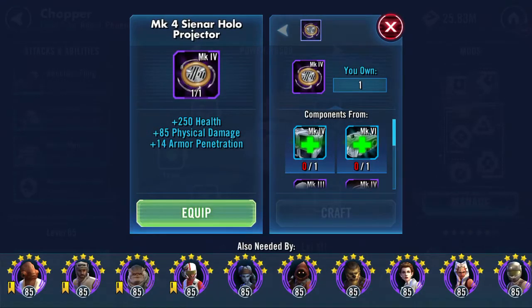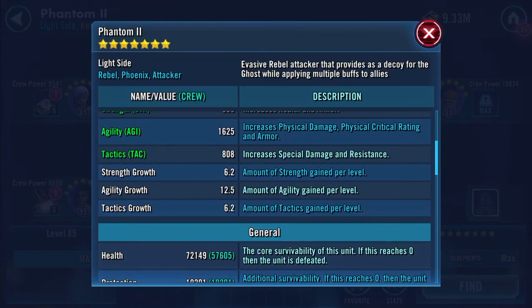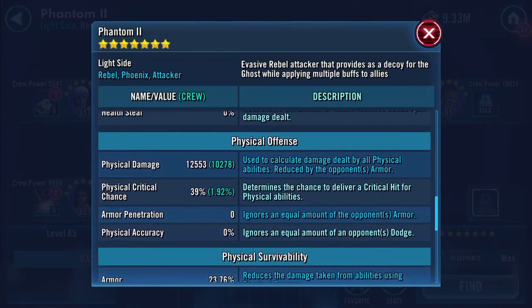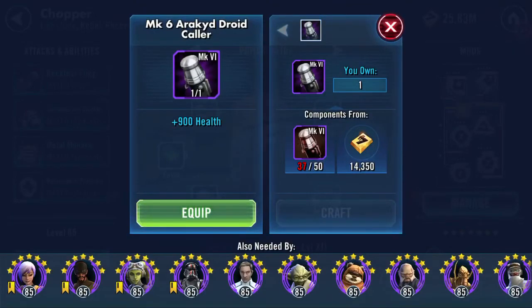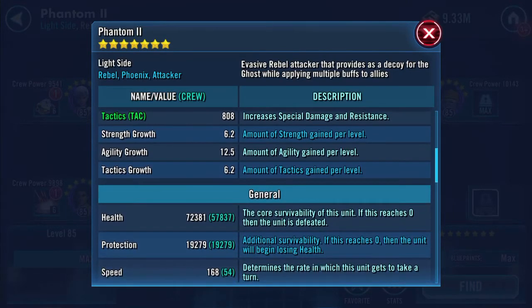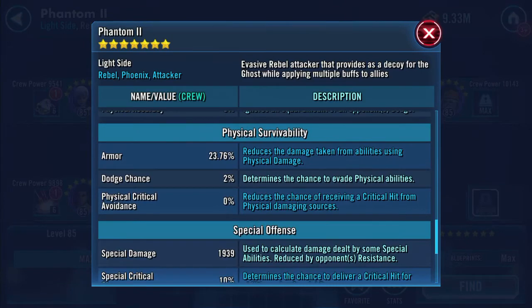Mark 4 piece adds more health - now 72,149 on health, 19,201 on protection. I haven't checked whether potency and tenacity has been changing but it's covered. Physical damage 12,553. Next piece takes health to 72,381, protection 19,279, physical damage 12,594.